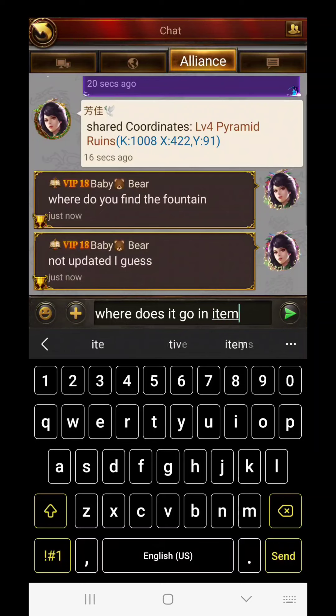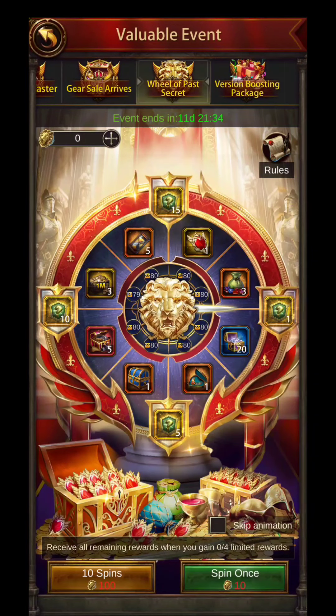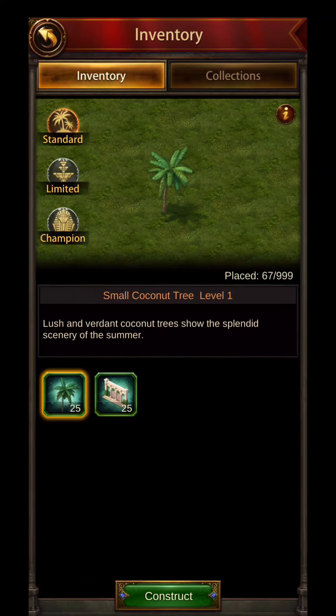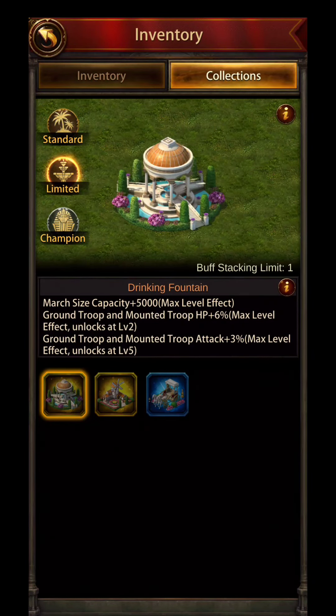Apparently when you win the fountain, it just goes into your ideal land inventory. So it doesn't go into your items in your item sack — it goes into the actual ideal land. So that's where I went. Don't look at this design, guys, it's ugly. I've been trying to work on it but haven't had time. But there's the fountain right there that you're supposed to get, which I don't have.